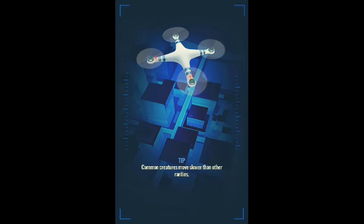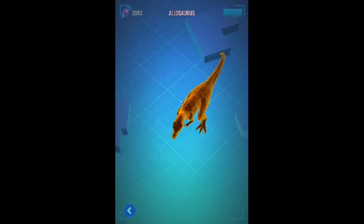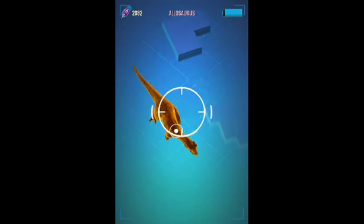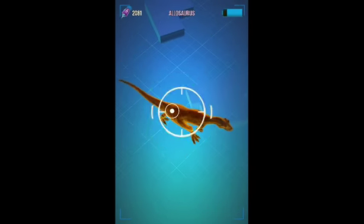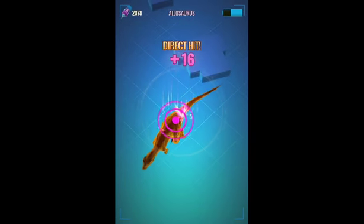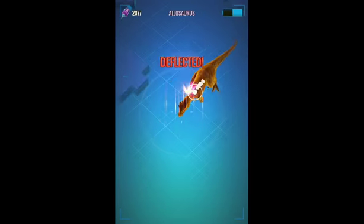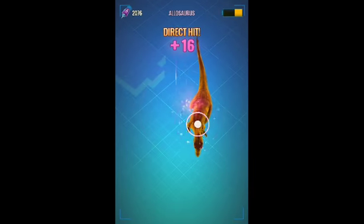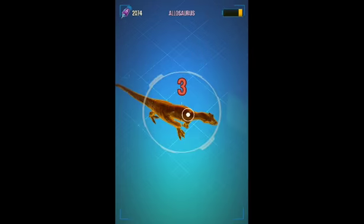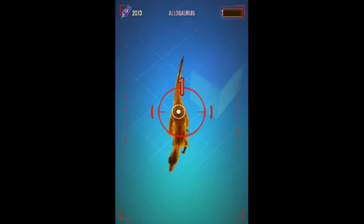Here's another way you can build your team that might also help. You can put two of the dinosaurs that have the most attack, two of the dinosaurs that have the most speed, two of the dinosaurs that have the most health, and then just do whatever you want with the rest.